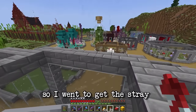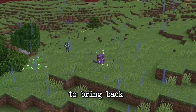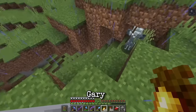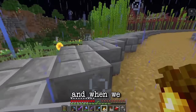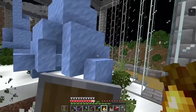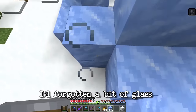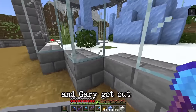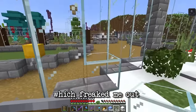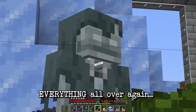It started raining so I went to get the stray — and he was so annoying to bring back. When we finally arrived at the enclosure there was an incident. Even after repairing all the damage, I'd forgotten a bit of glass and Gary got out and almost burned to death, which freaked me out because I almost had to do everything all over again.